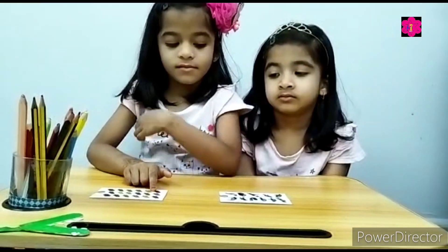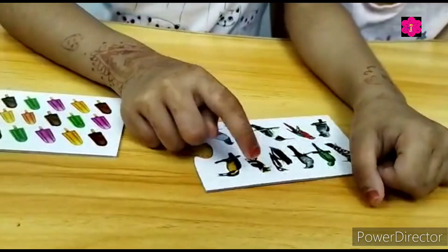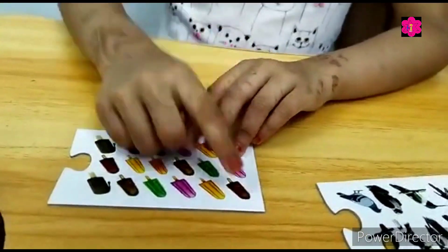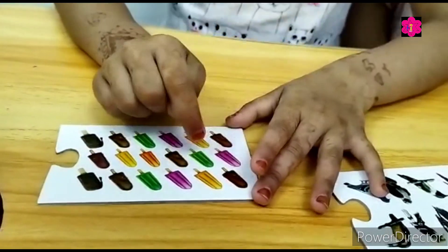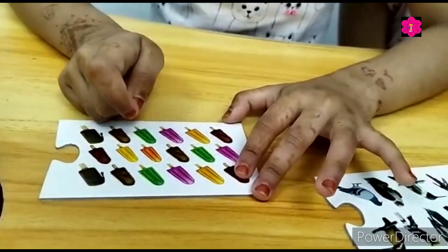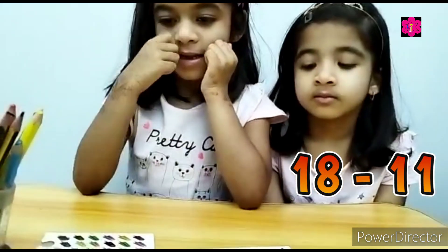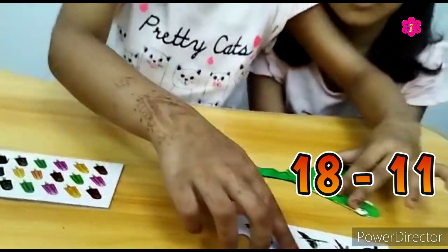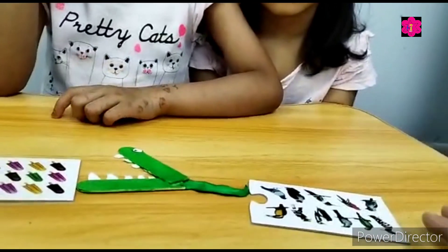Okay Muntaha, go count. 1, 2, 3, 4, 5, 6, 7, 8, 9, 10, 11. This one: 1, 2, 3, 4, 5, 6, 7, 8, 9, 10, 11. Which one is less? Very good! Clap yourself.